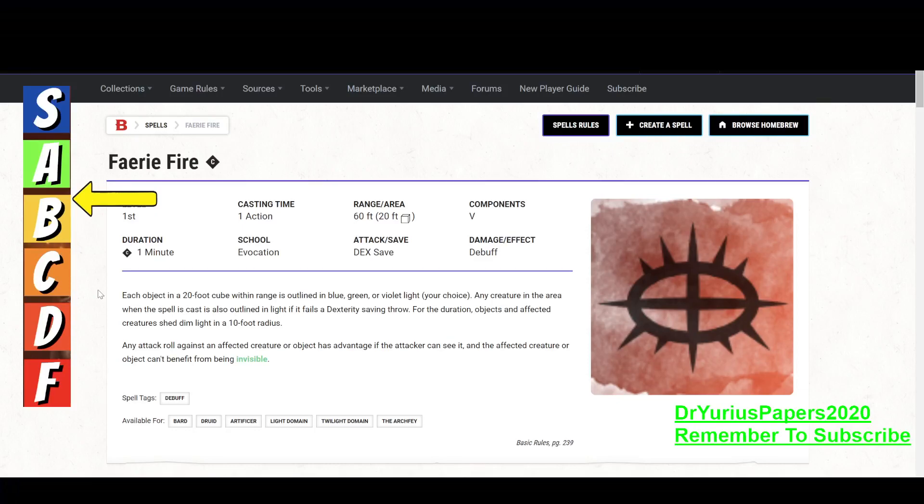Greetings, YouTube. The Doctor is in. Dr. Urias Papers here coming at you with another commentary on Dungeons & Dragons. Don't forget to hit that subscribe button. If you like this video, hit the like button. And if you have any questions or comments, please leave a question or comment. It is time for another installment of the Doctor's Spell Prognosis, and today we are talking about the first level spell, Faerie Fire.